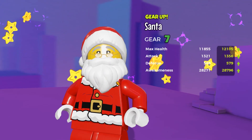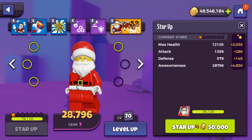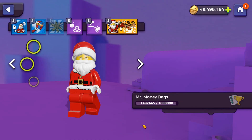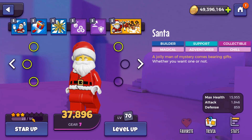We can equip and gear Santa up as we managed to farm the missing stuff from last time. Gear seven, Santa! We're not going to get him to gear eight just yet. We can also star him up. Star rank two. And we do it again — star rank three. We need 50 tiles to go further, so we're almost halfway there.